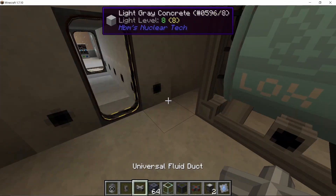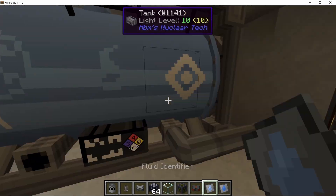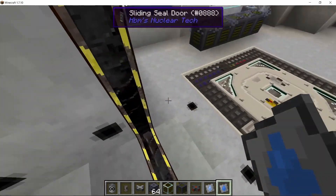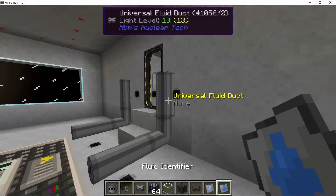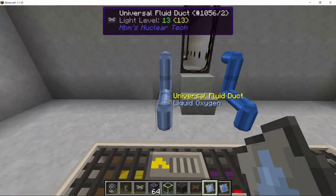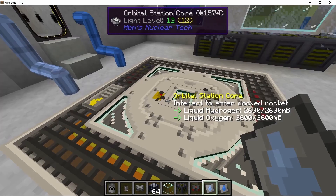This is my first time trying out this new update so I'm not going to min-max the design. Now I'm placing down sealed fluid cables in order to get hydrogen and oxygen into the drop port section so we can travel freely to any planet we are orbiting. The orbital station core will now always have liquid hydrogen and liquid oxygen available.